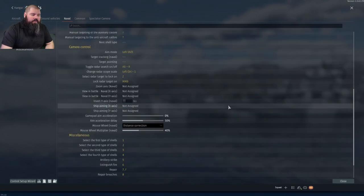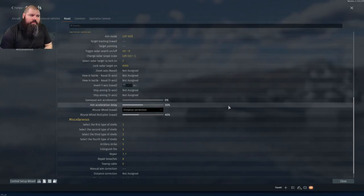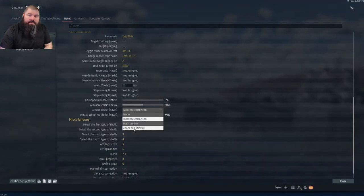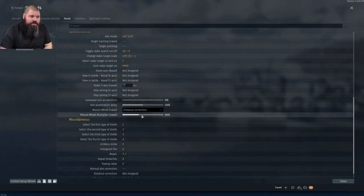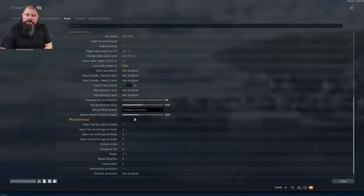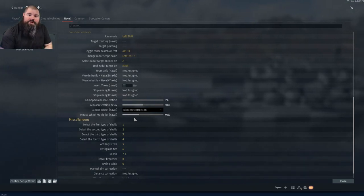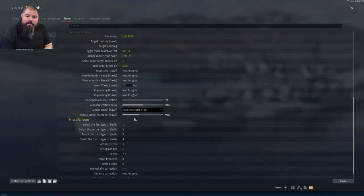The second thing you need to deal with in your controls is the mouse wheel for distance correction. Typically it'll be set to the zoom axis of naval, but I highly recommend changing it to distance correction and changing the percentage from 50% down to about 30-40%. This controls how much the range gets affected when you increase or decrease it to adjust for your shots.